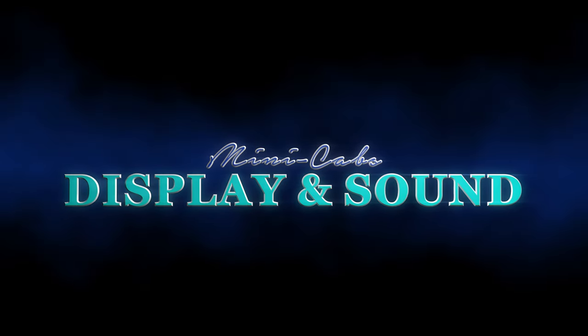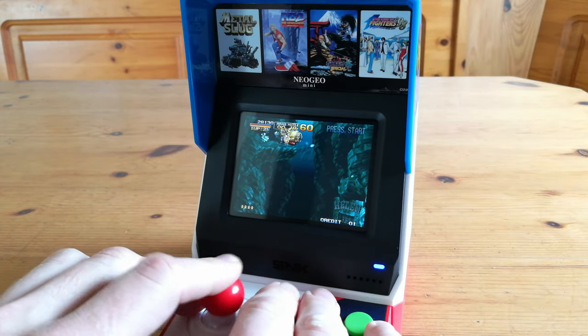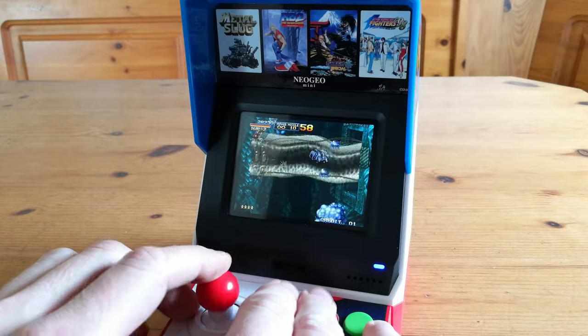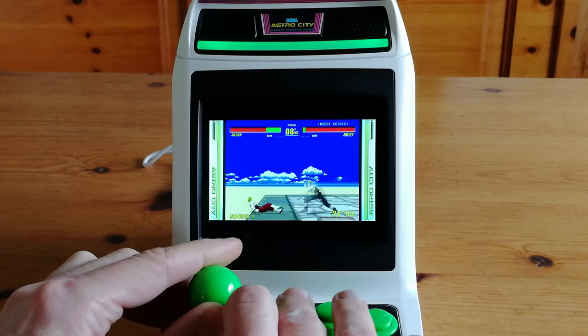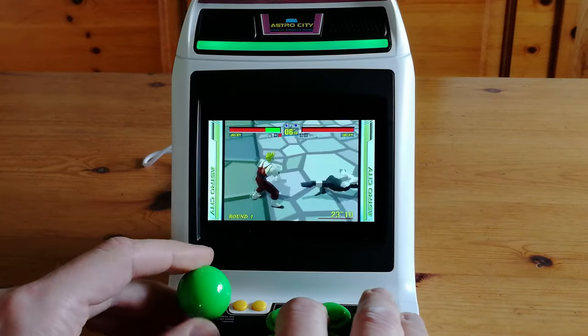Display and sound. The Neo Geo Mini's 3.5-inch display gives a very nice and crisp image. The sound, however, is not very loud and can be harsh on the ears when turned up. The Astro City Mini's 4-inch screen is at a 16:9 aspect ratio, leaving only 3.5 inches of effective display — but it is very bright and detailed.